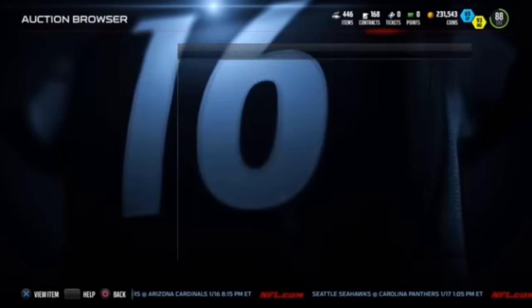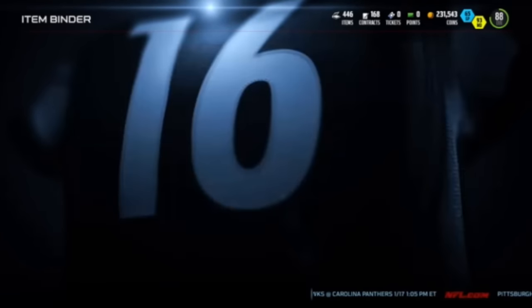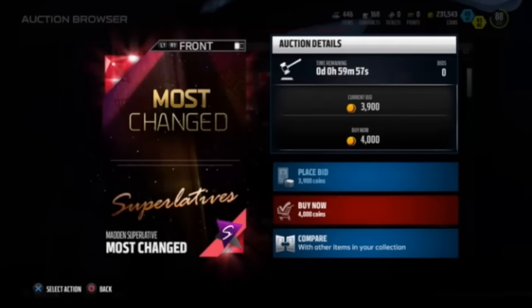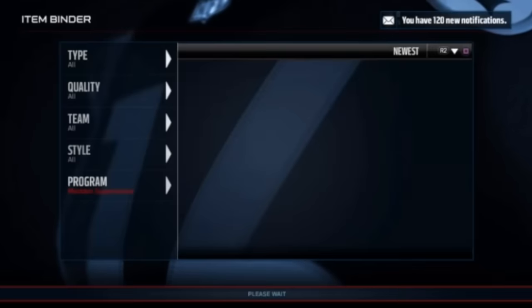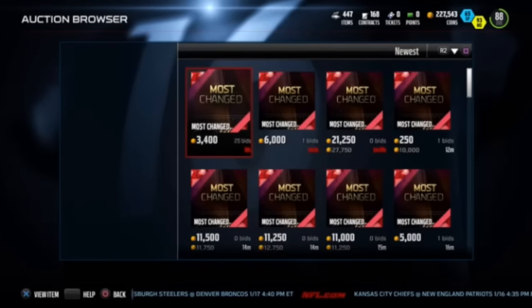Running through the filter looking for buy-now prices — found one at 7k, surprised I didn't snag that one. Then look at that — one for 4k and the next for 5.4k, though that one got eaten up real quick. If you buy one for 4k and sell it for 11.5k, that's 5k profit just like that.